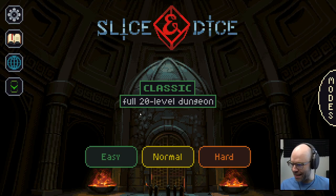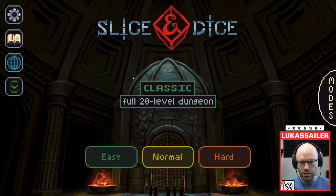Driving through downtown Vancouver, begging for the location through text of a new roguelite. Well, this is Slice and Dice.